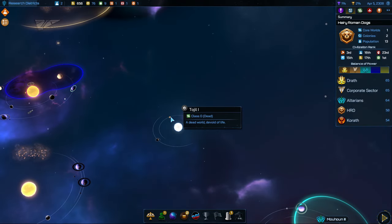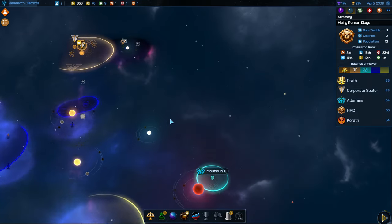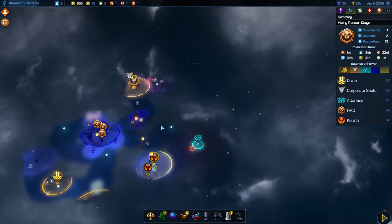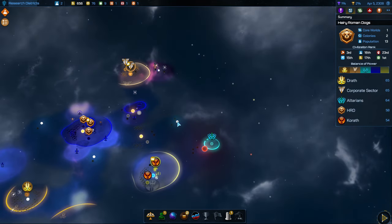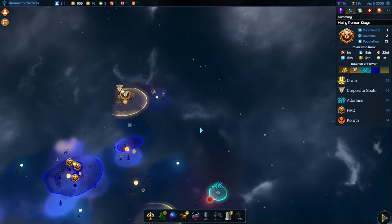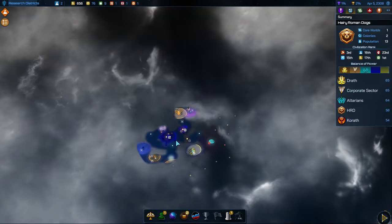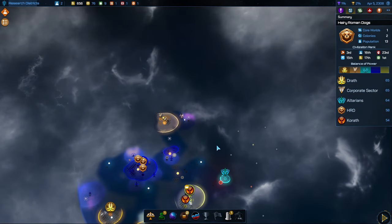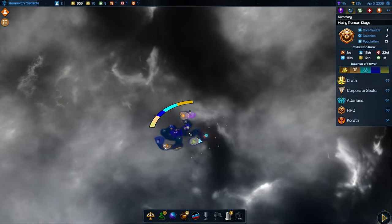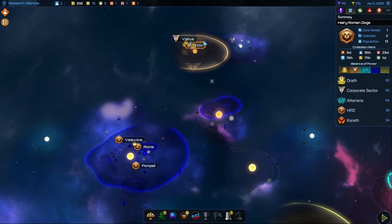Probably eventually we'll expand over that way just naturally from our influence growth. I think we should start sending our probes to try and get more territory, because there's nothing else to colonize. Very interesting situation here with so many civilizations in such a tiny little sector — so much different from my last campaign. It should be interesting, and it's clearly going to be an aggressive campaign.